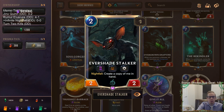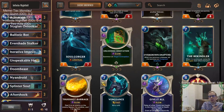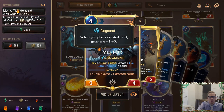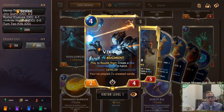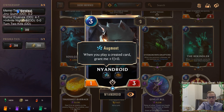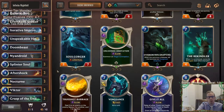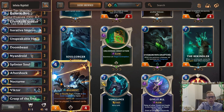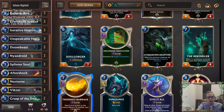Whenever we play Evershade Stalker and it creates a copy, those copies cost two less, so we can continually play Evershade Stalkers. We can only go six wide, not infinite wide, but we still have great payoffs. Both Victors have Augment, and any cards with Augment — like Nandroid — will get plus one power every time we play a created card, so they can get infinitely big, like 30 power or more.